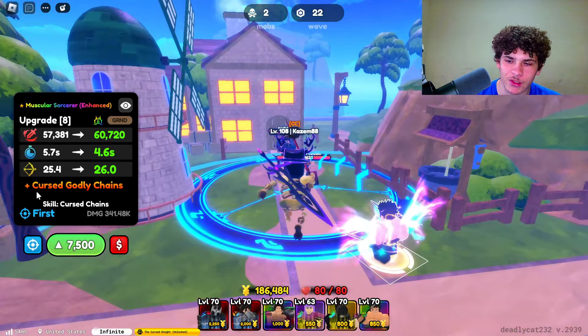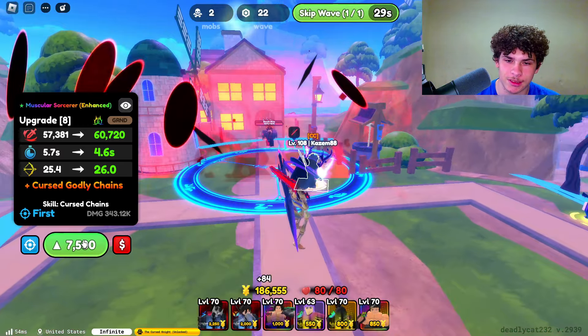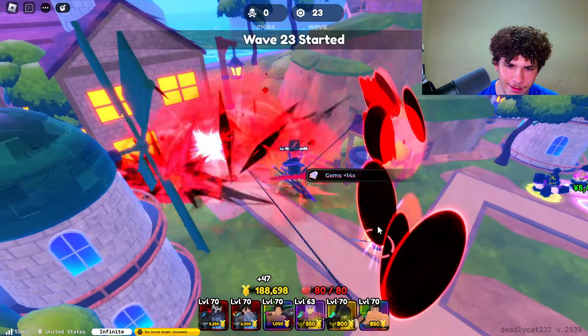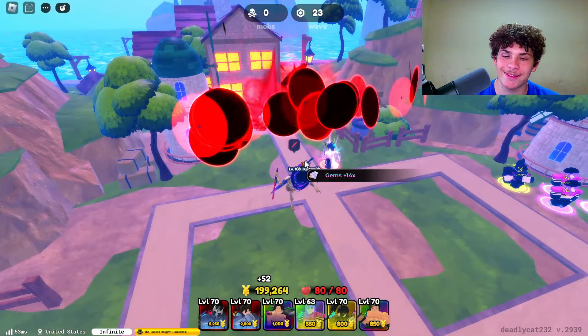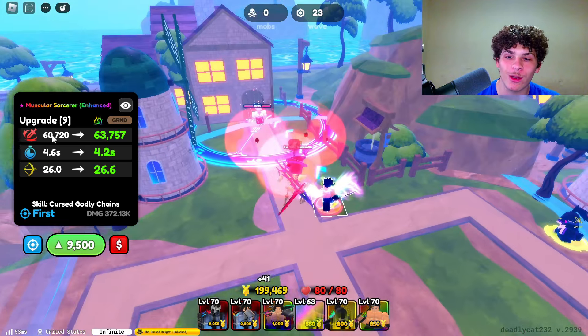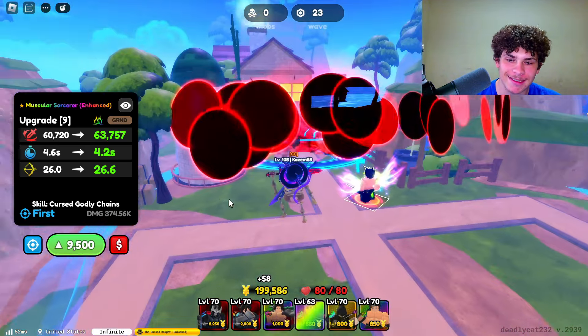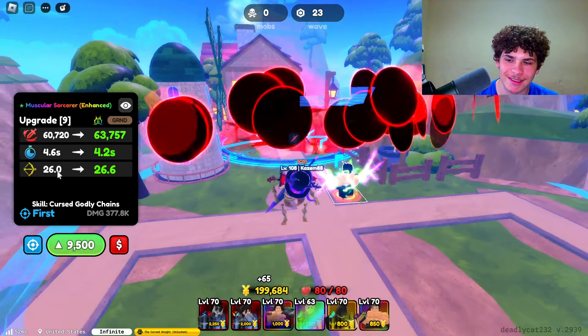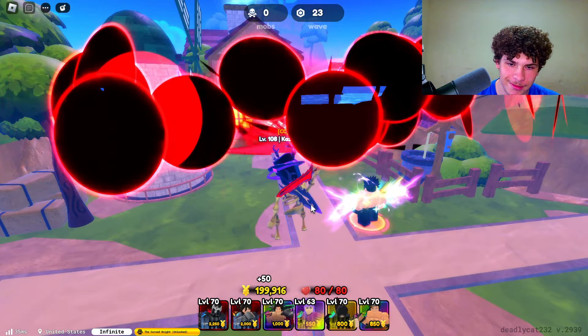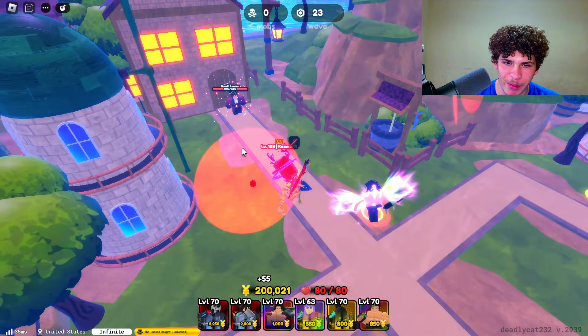Next upgrade he gets something called Curse Godly Chains. Let's see what this does. His attack range got bigger. This guy is spamming now — 4 second cooldown, 60,000 damage, 26 range. This guy is actually crazy. He's insane. He's just spamming now.